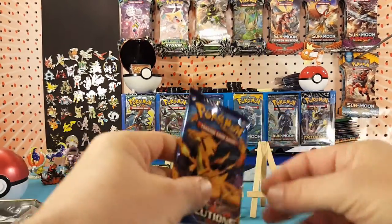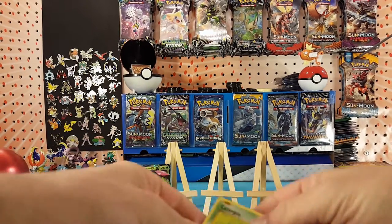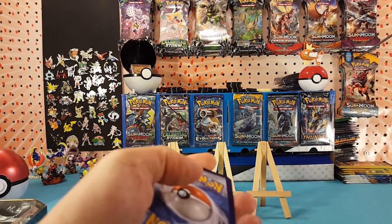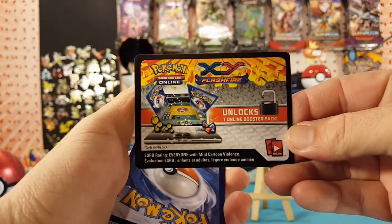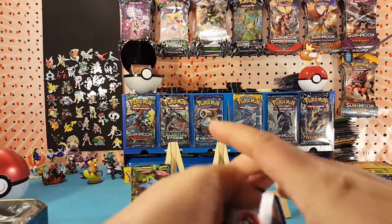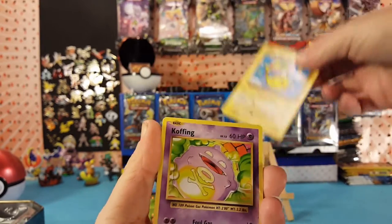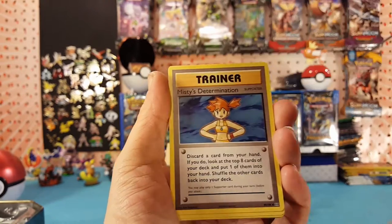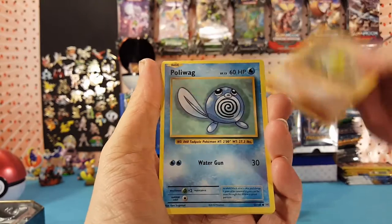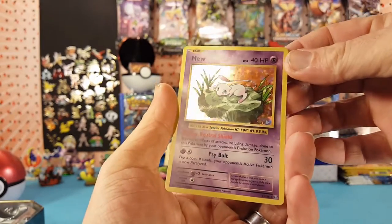Let's see how Evolutions will treat me today. Here is an XY Flash Fire code card for you guys. Three to the front and we start off with a secret rare Flying Pikachu and Koffing, Misty's Determination, Caterpie, Magnemite, Voltorb, Sandshrew, Poliwag. Our reverse is a Dugtrio which is a rare, and our rare is a holo Mew — very nice!